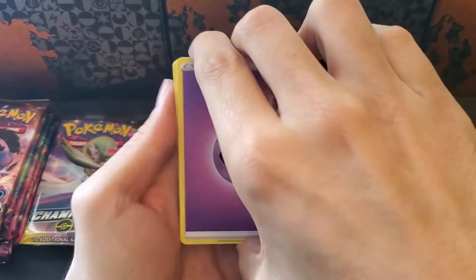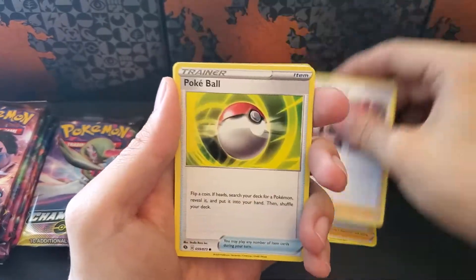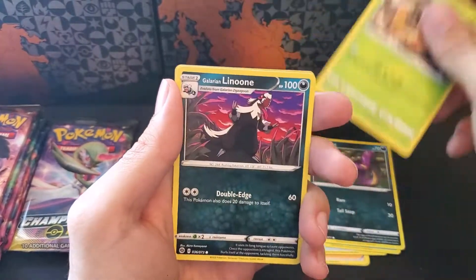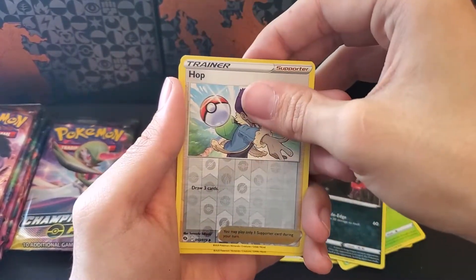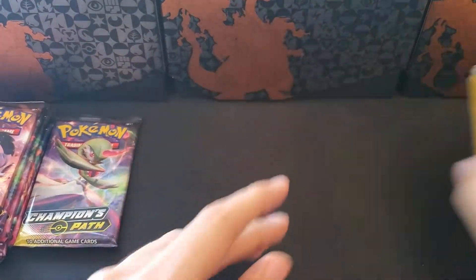Let's go lightning. Psychic, Victini, Kabu, Team Yell Grunt, Pokeball, Hattrem, Heckins, a Galarian Weedle, Galarian Linoone, Reverse Hop, and another Holographic Lichen Rock. Again.